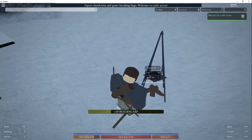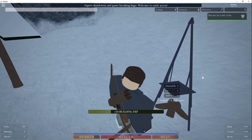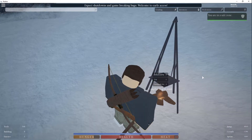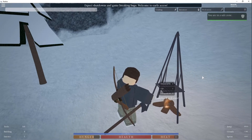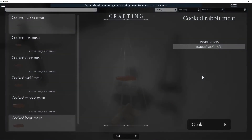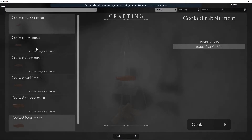Now in order to use this, you're gonna ignite the fire by pressing F and then press E to use. Now the thing that you need in order to start cooking is meat, obviously. So once you press E, this display will pop up.